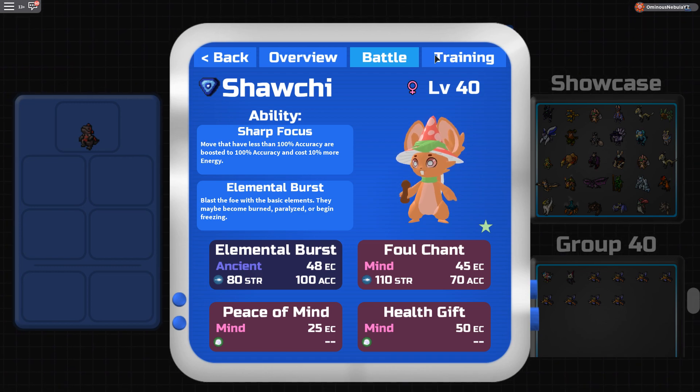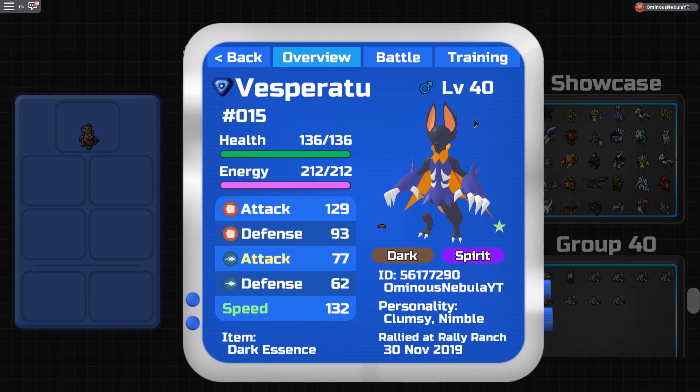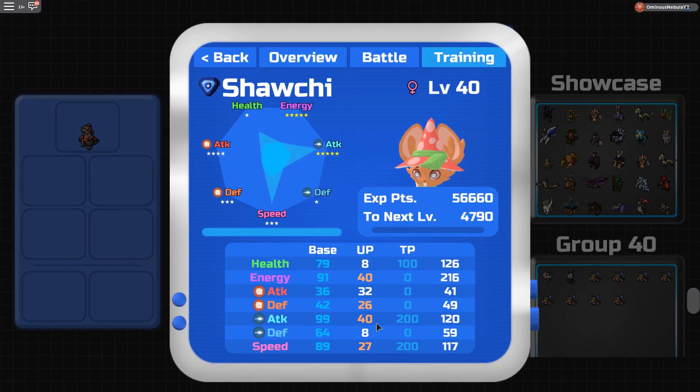Once you're set up with Shouty, you pretty much win — unless something like Vesperado comes in, then you lose. TVs: I run 200 Ranged Attack, 200 Speed, and 100 HP.